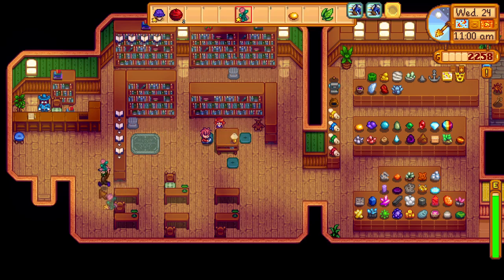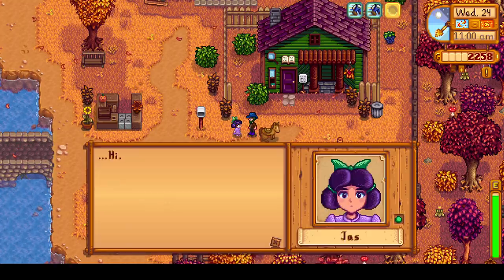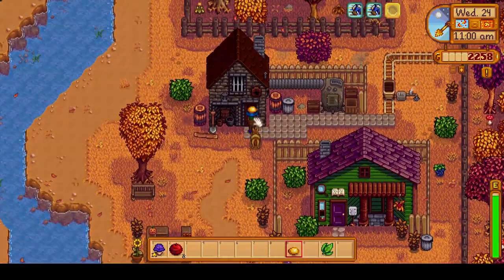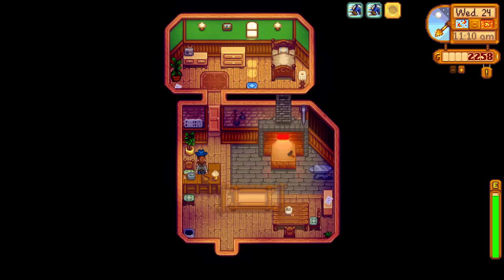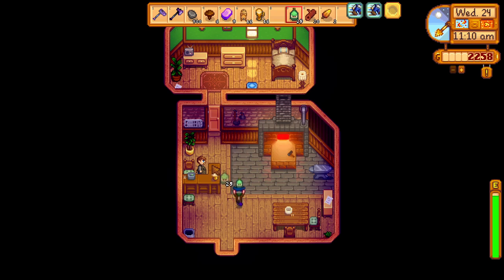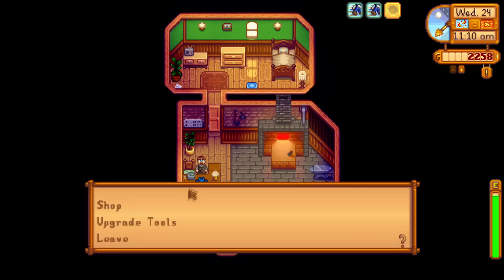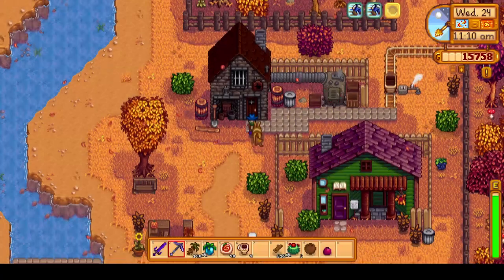I do find the kids — Vincent and Jazz — are both fairly hard to level up friendship with, maybe because you don't run into them as often when you go around town. We head to Clint's now and give him a gift. Then we're going to sell our iridium bars to him to get a little bit of money.